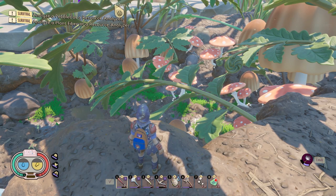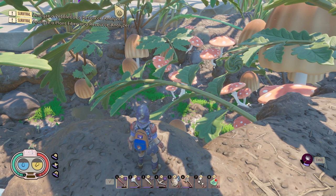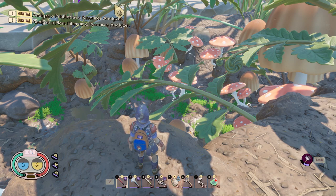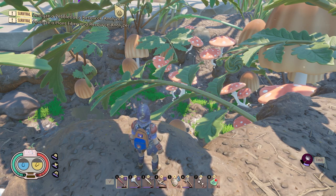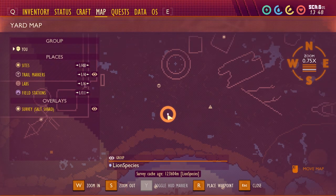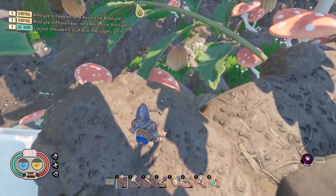Here we are at our fifth toenail location. This spot is pretty easy to find — it is in the upper yard near a mushroom garden, and there's always a black ox beetle patrolling this area. On the map we are located kind of in no man's land, in the jungle closer to the pond.